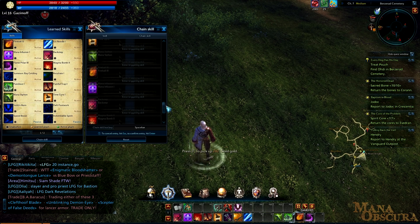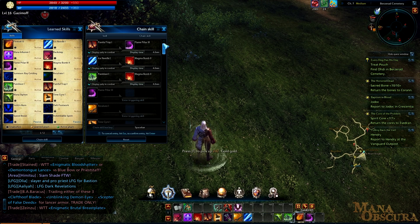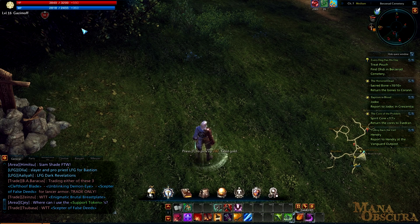You can even set it up so that if you get knocked back or knocked down, you can then cast skills that will knock back your enemies as well. It's great for getting back on your feet and knocking players back, and I'll give you a demonstration of that in a bit.